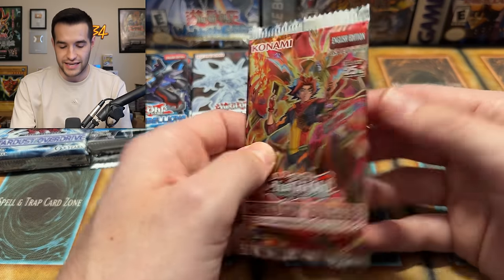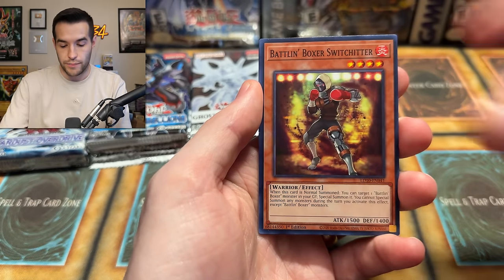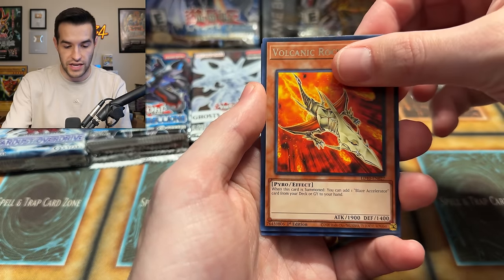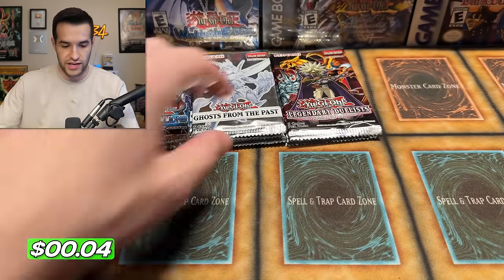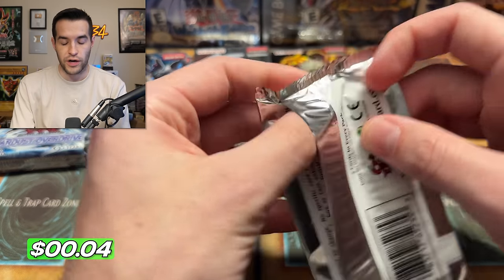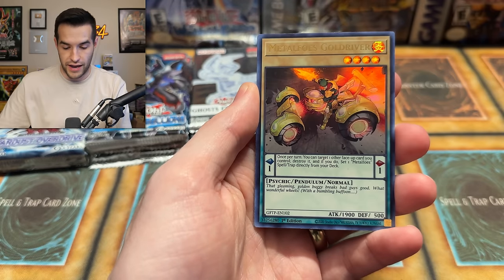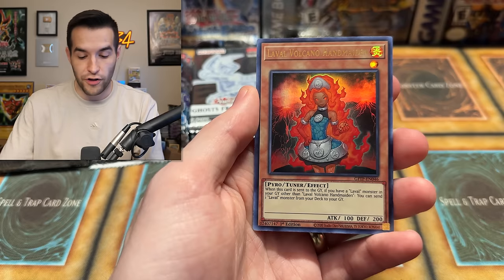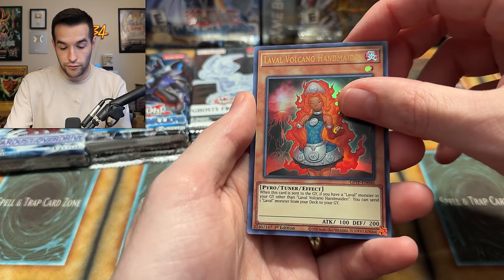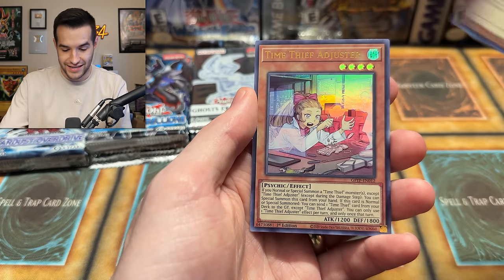Soul Burning Volcano pack five: Salomangre Jack Jaguar, Battle Boxer Switch Hitter, Rocket, Salomangre Foul, and Burning Draw — not much to see there. Ghost from the Past one: Backup, Metapholes, Time Thief Flyback, Laval Volcano, Handmaiden, and Time Thief Adjuster. I feel like we are due to pull something out of there, but we just can't get anything.